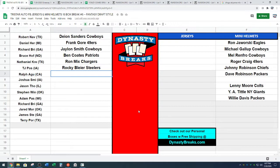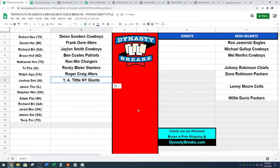Wrecking It Ralph picks Roger Craig — the thousand-thousand man for the 49ers who made the playoffs every year of his career. Joshua picks Y.A. Tittle — I cannot believe that did not go higher, great value at eight. For those of you new: Sunday and Monday breaks ship on Friday; Thursday and Friday breaks ship on Tuesday, so this stuff ships out Friday.